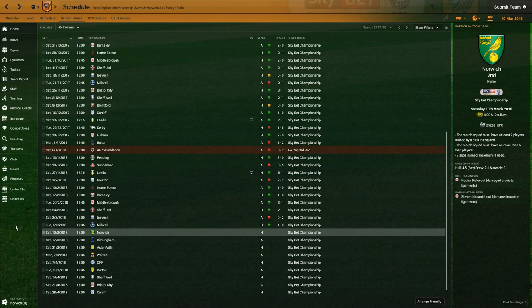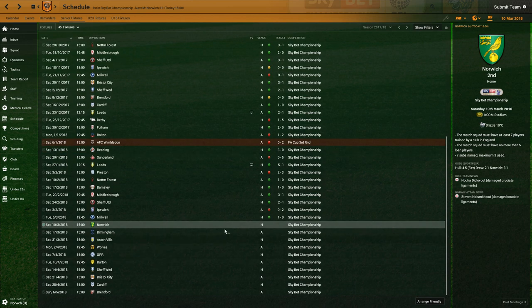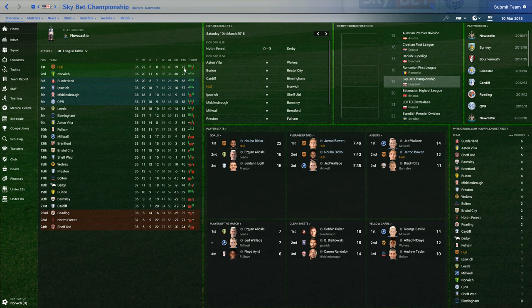Welcome to another episode of Let's Play Hull City in Football Manager 2018. Today is a huge day - it's the early league final, us versus Norwich. There are exactly 10 games left. This is a huge game. They're currently in second place, just one point behind us. And we know from previous episodes that they have a better goal difference than us, so if we end up on the same points, they will be ahead of us in the league table.